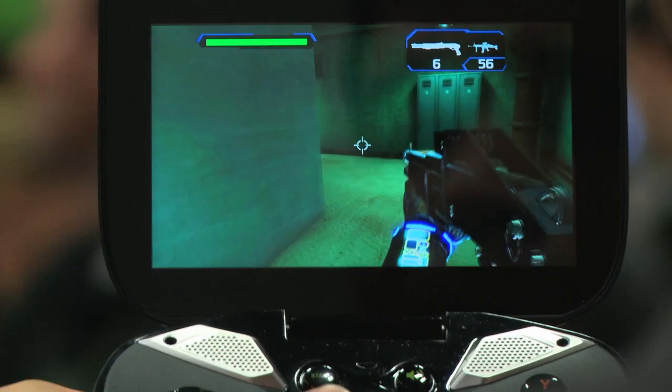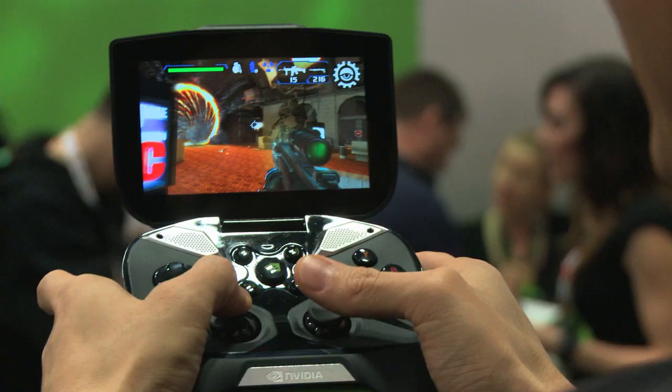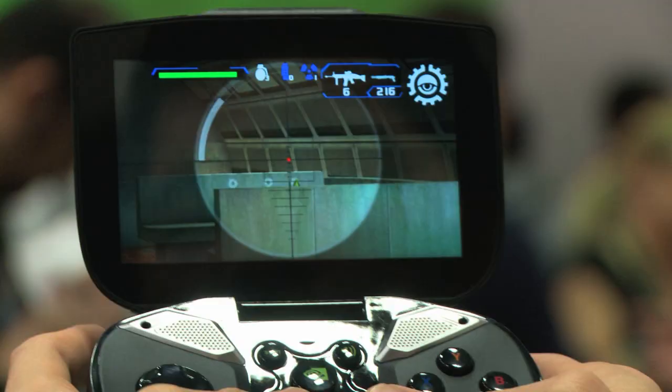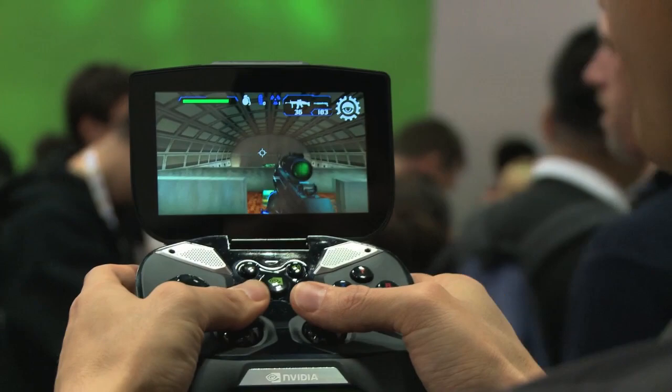Right now, I've got a shotgun, and what I'm doing is moving around with these joysticks on Project Shield. That's nice because you're not using the on-screen controls, which kind of blocks some of the gameplay. I'm using these left and right triggers to do things like throw a grenade with my left and fire with my right. I can even zoom in with the scope and move around. And because we're using these joysticks, it makes it really intuitive and easy to play. I can just take these guys out with a nice little headshot — and he's a goner.